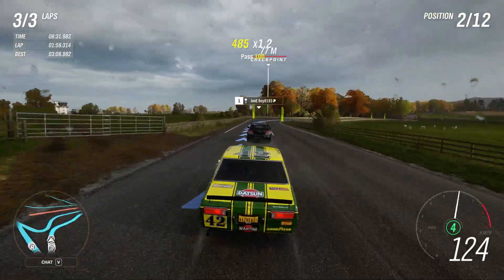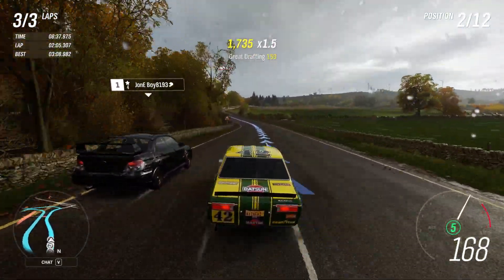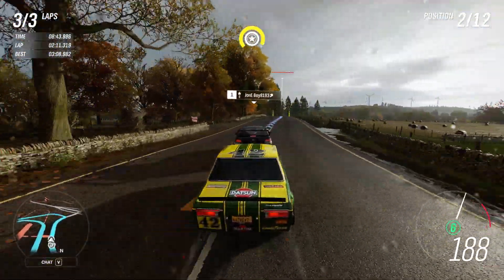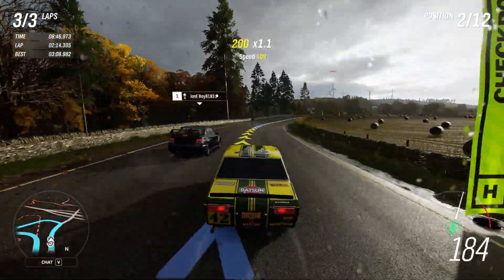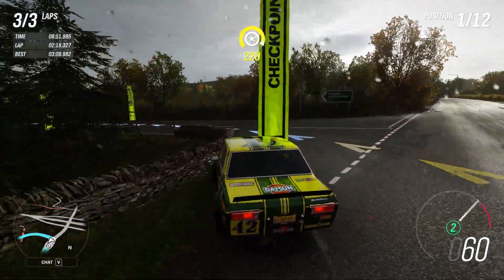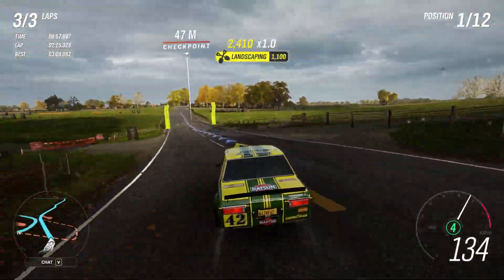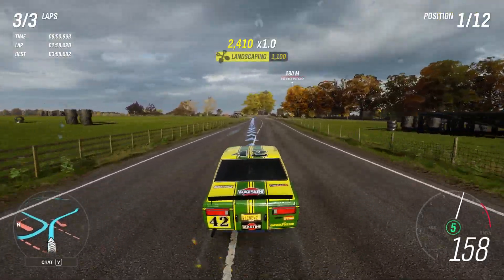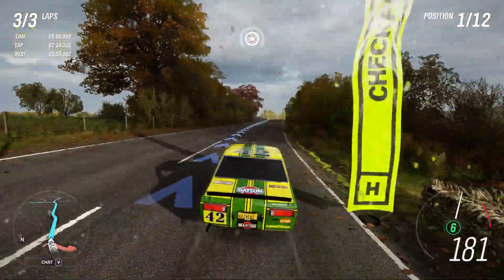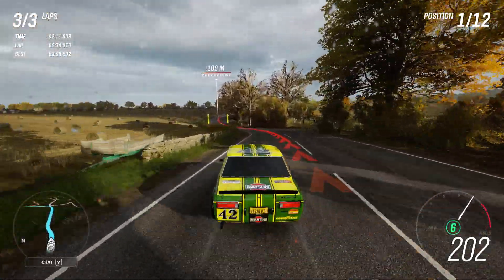How does the Subaru get that much grip all of a sudden, and acceleration and braking whenever it wants? I just love it when they, like, mid-corner for no apparent reason, slam on the brakes — and you ram into them and then they get a nitrous boost. Really annoying.